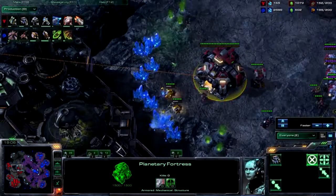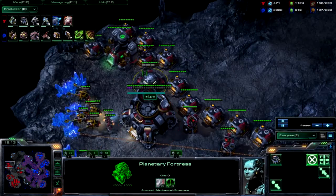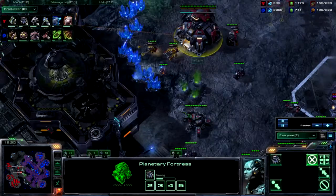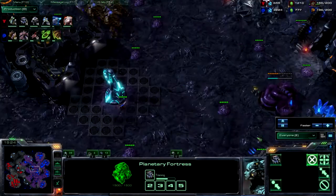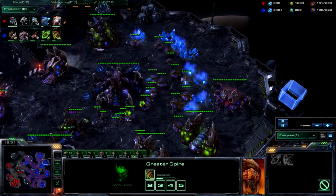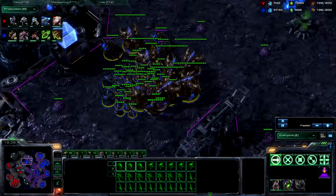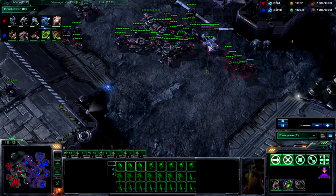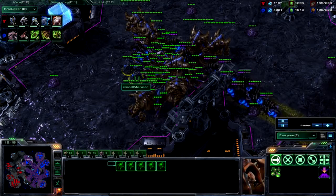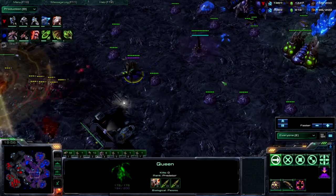My big problem in this game is going to be this fourth base — if I kill it, the game is mine. I know that's my goal right now, especially after doing damage to his third. I know he's not going to defend this fourth as easily. I move into attack position and double spire with a greater spire. I realize most likely I'm not going to be able to kill him with this army — I think a lot of professional Zerg players would be — but I take bad angles in engagements.